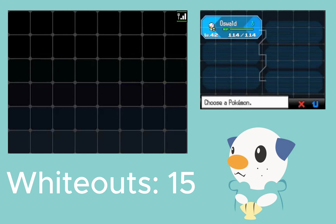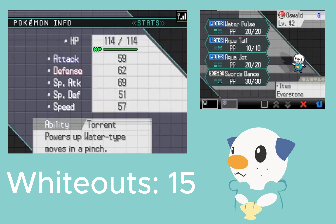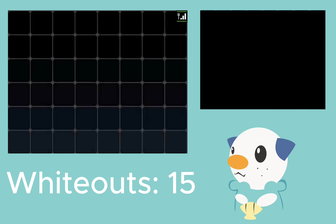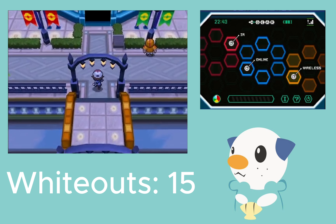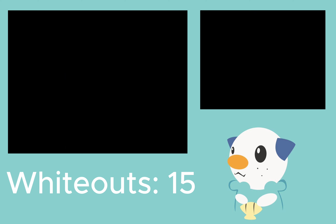As always, here's Oshawott — Oswald. Quick summary: level 42, Water Pulse, Aqua Tail, Aqua Jet, and Swords Dance. I feel like Swords Dance could become useful later, maybe if I want to use Aqua Jet or if I get Waterfall. And I know I get Surf after this next gym, so that'll become really useful.